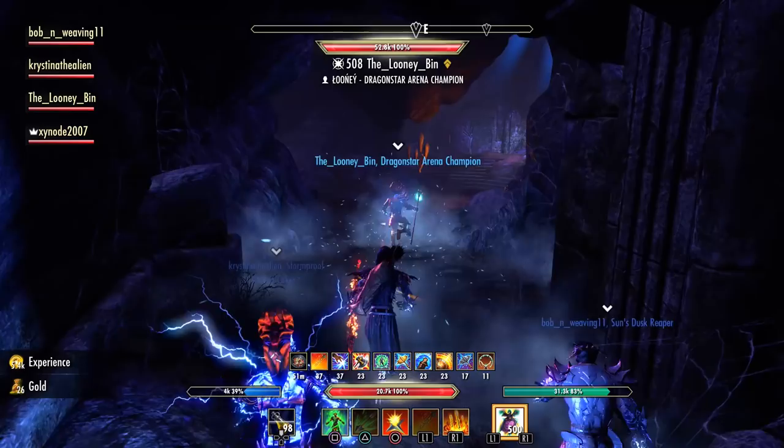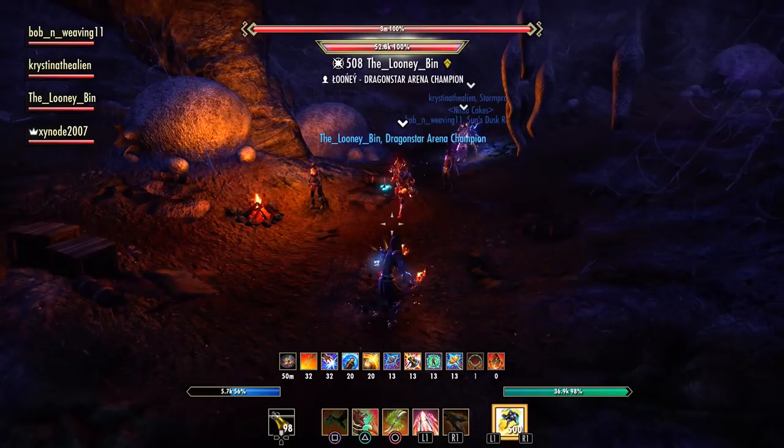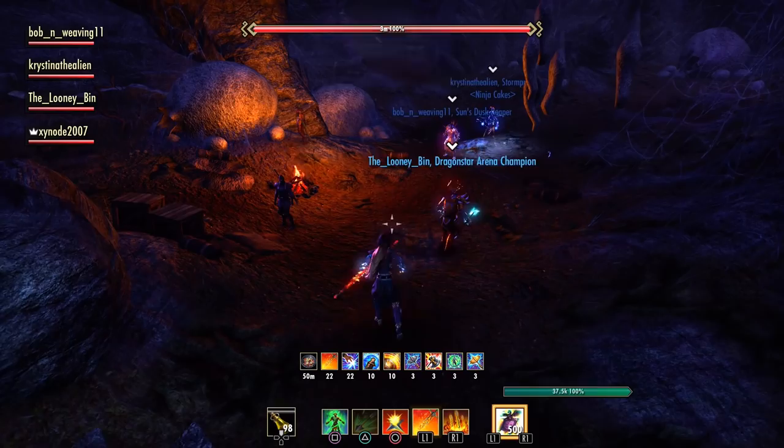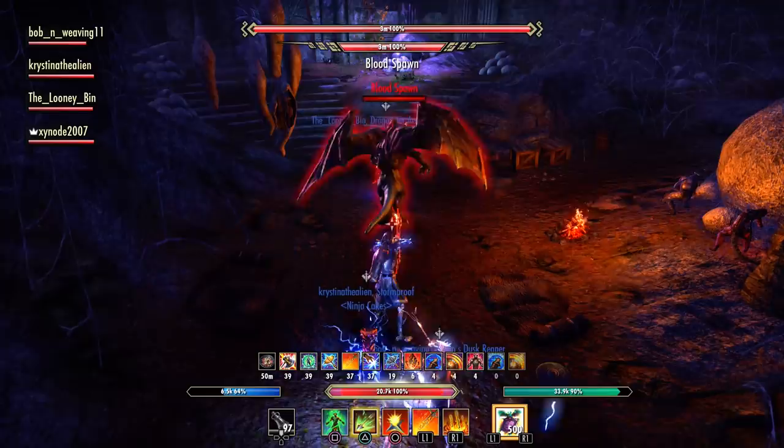This is Bloodspawn. If you're familiar with old-school DPS tests before we had target dummies, you'll already know what this boss is about. He'll jump out from the ceiling and a tank should hold the boss completely still, turn it away from the group. He has a nasty flurry just like the last boss, which can be blocked, and a really big heavy attack which will knock down the tank or whoever gets caught by it.